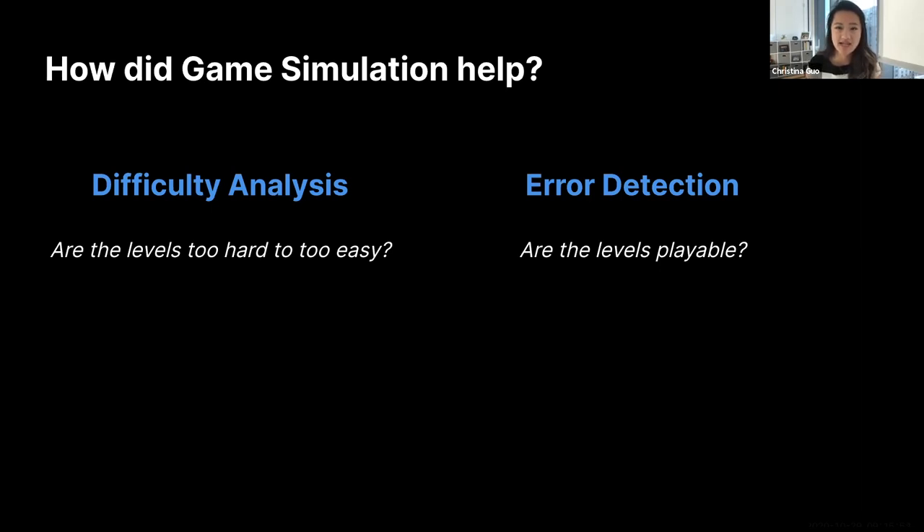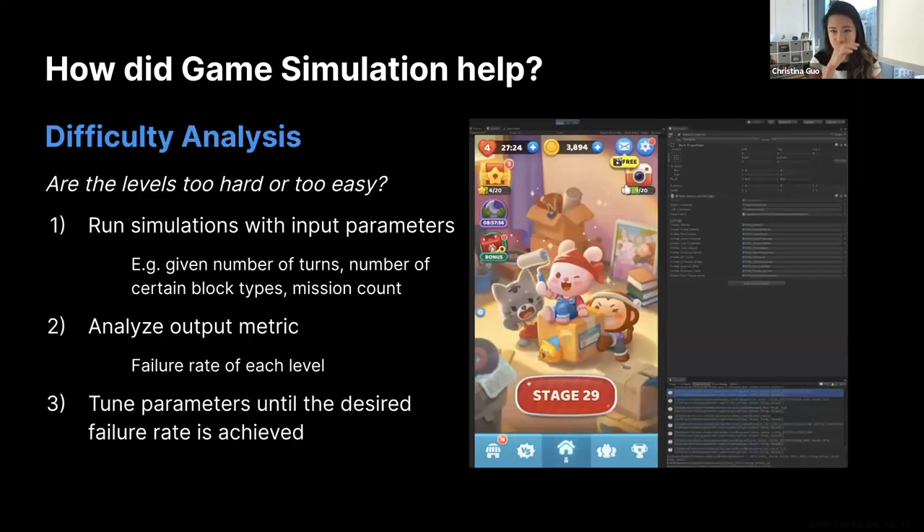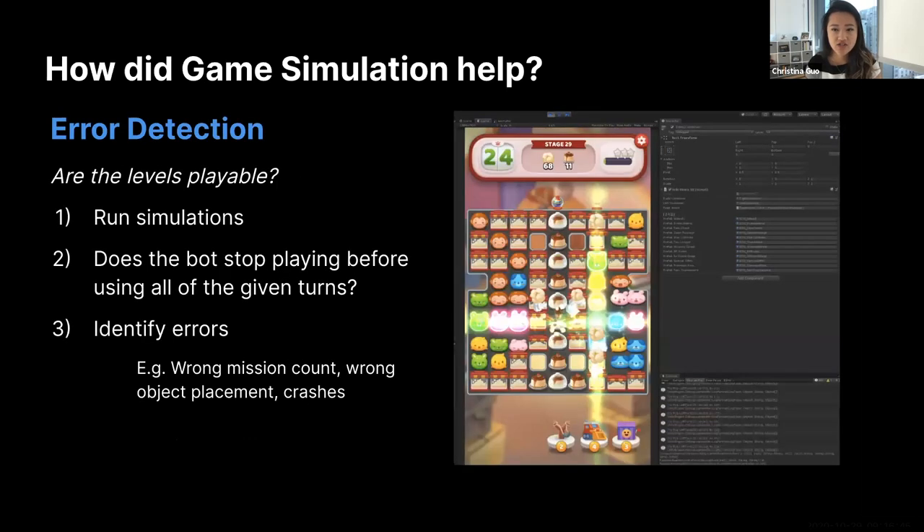Sunny Taz needed to exponentially increase the number of tests they could run, so they turned to Unity Game Simulation. They wanted to answer two questions. The first, which they called difficulty analysis, is: are the levels the right difficulty, or are they too hard or too easy? The second, error detection: do the levels have errors, or are they playable? To answer the difficulty question, Sunny Taz developed an autoplay mechanism and ran tests on each level with input parameters including the given number of turns, number of certain block types, mission count, and more. The output metric is the failure rate of each level.